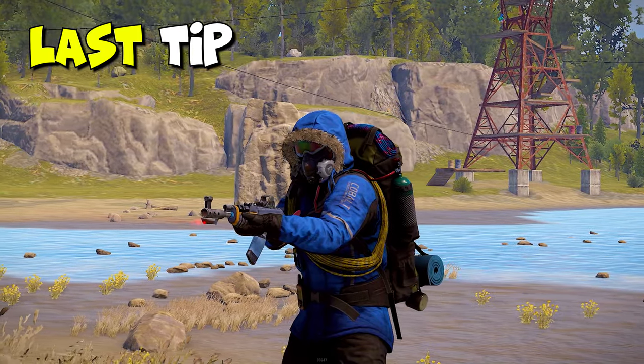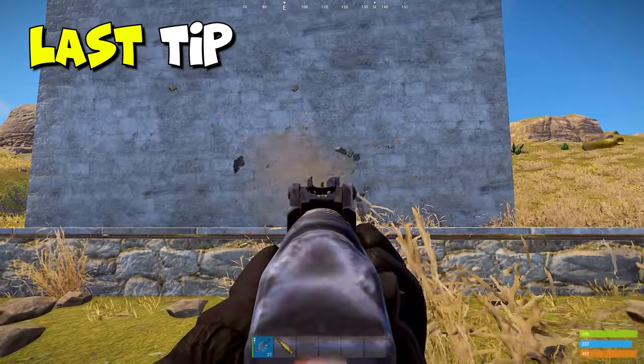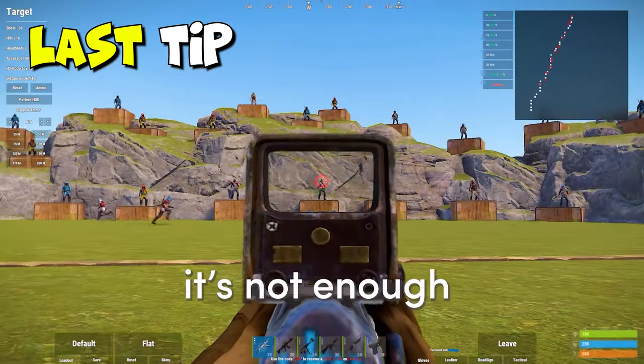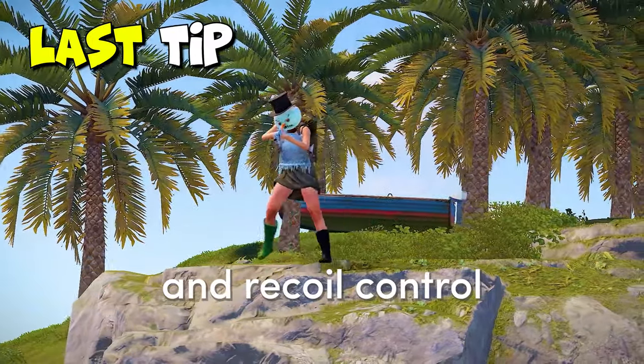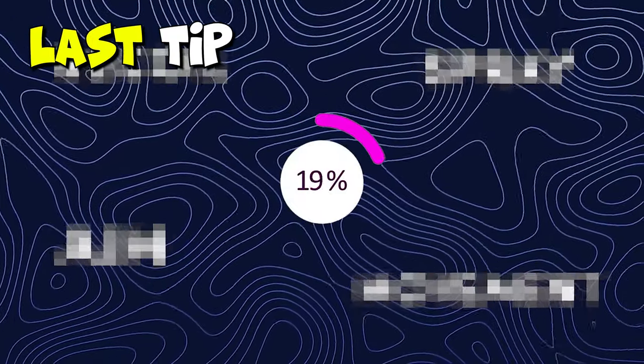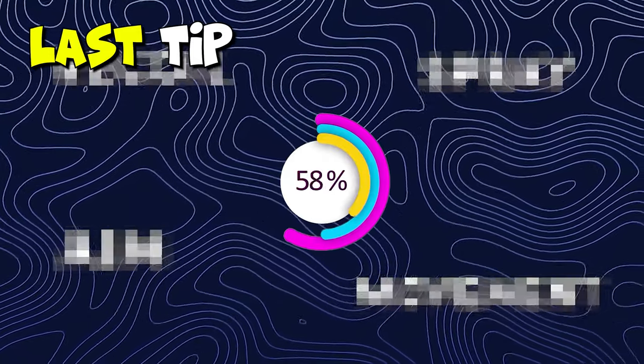The last tip will help improve your aim. To have good aiming in Rust, it's not enough to improve your tracking, flicking, and recoil control — that won't help you master the other 80% of mechanics that exist in this game.